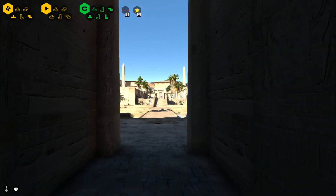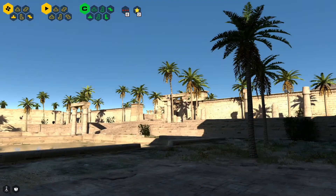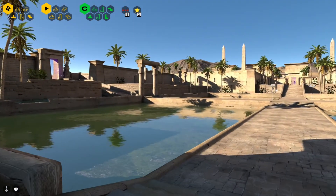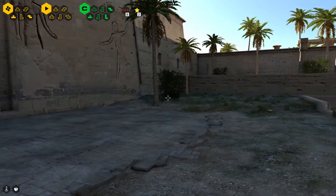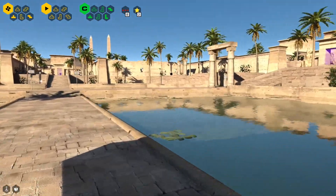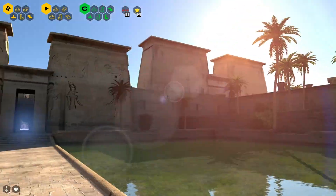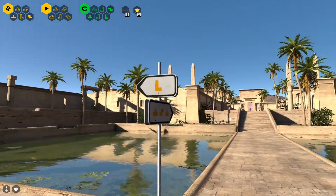Hey everybody, CharlieNiner2 here and welcome back to Ancient Egypt in the Talos Principle. I'm so glad that we have a tile swap here so that we can actually look at a different landscape, even though it'll eventually be the same as far as what we're doing - solving puzzles. It's nice to look at something different and I really love the vibe of Ancient Egypt. I've always been fascinated by it, so definitely cool to see that.